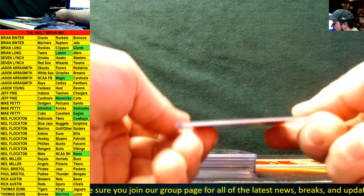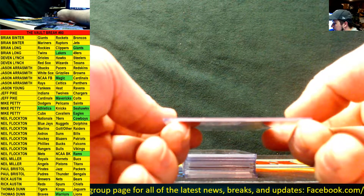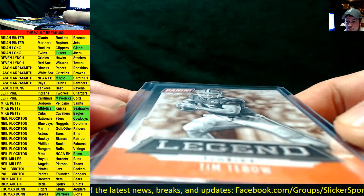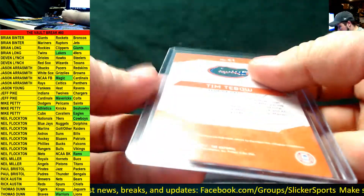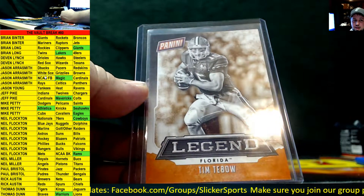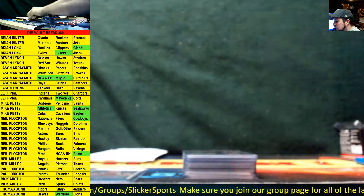Next up we have NCAA Football — a legend card from Panini: Tim Tebow. This is from the 2016 National, going out to the NCAA Football spot — which is Jason Aerosmith, who also had the Shaq card earlier.